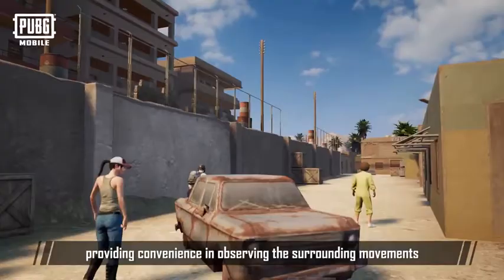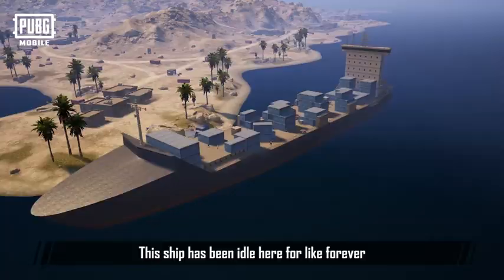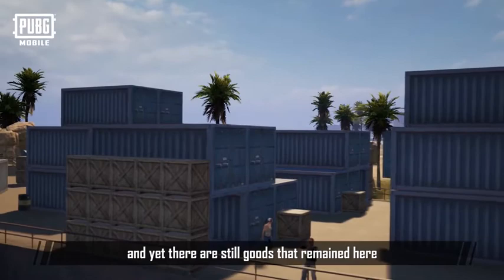Our final destination is the cargo ship located at the southwest corner of the map. This ship has been idle here for a long time and has already been abandoned, yet there are still goods that have remained. However, due to the gigantic size of the cargo ship and the containers, this place no doubt becomes a place to rumble. Don't you feel the excitement already just thinking of it?